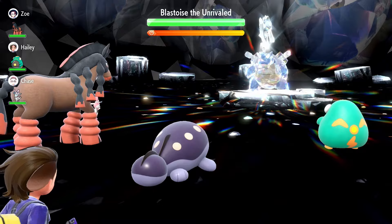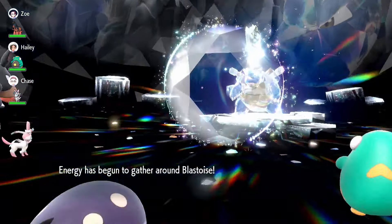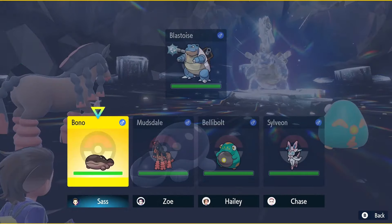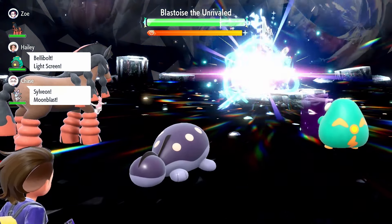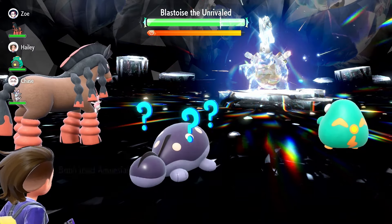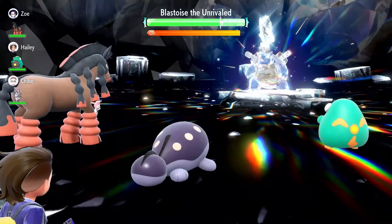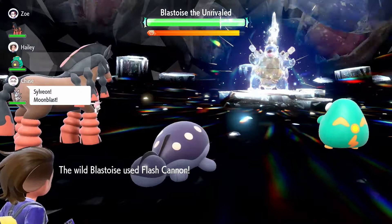Clodsire doesn't have a whopping special attack and we can't use Acid Spray in this fight. I'm thinking Metronome potentially could be the way to go with your item because Clodsire has some really nice natural special defense and bulk overall. I'm going to start off the fight by going for 1 Amnesia and then just go for Mud Slaps to try to get to Terra as fast as possible.